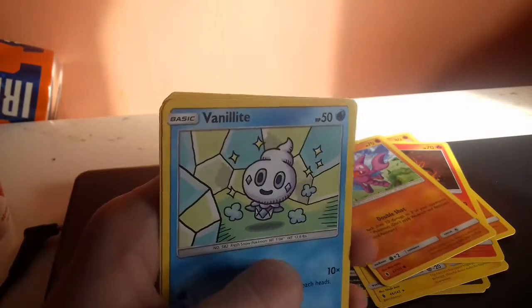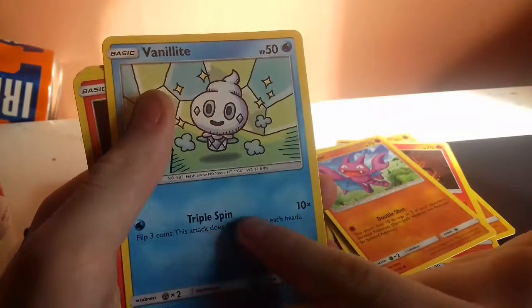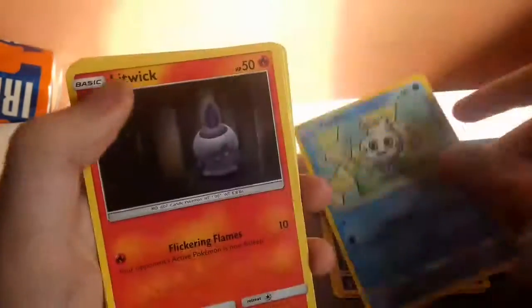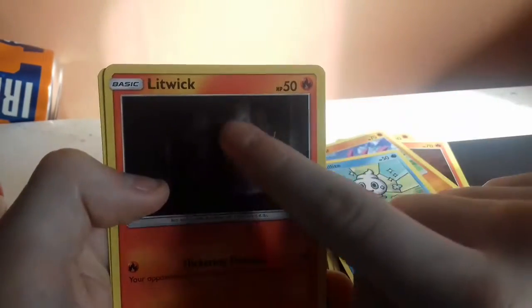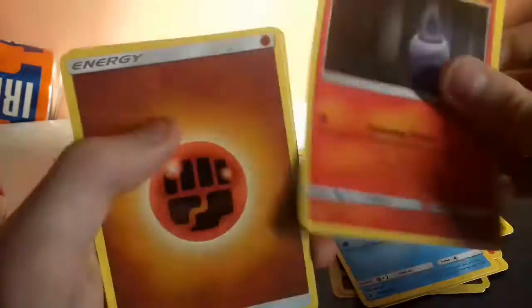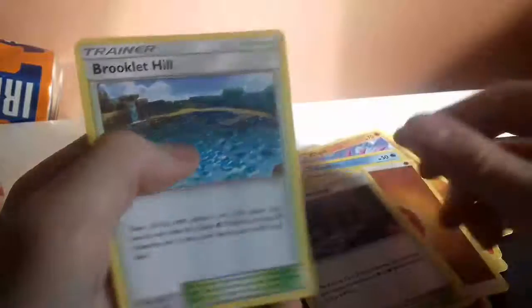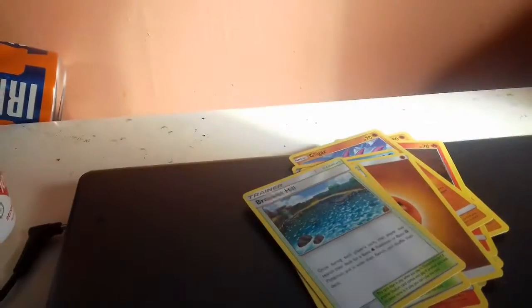Looks like we have this one - 50 HP and trim spin 10 attack. Also 50 HP, and an energy trainer card. Sorry about that.